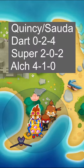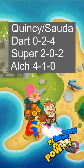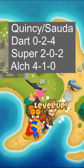All you have to do is place down Quincy or Sauda, a 0-2-4 Dart Monkey, a 2-0-2 Super Monkey, and a 4-1-0 Alchemist.